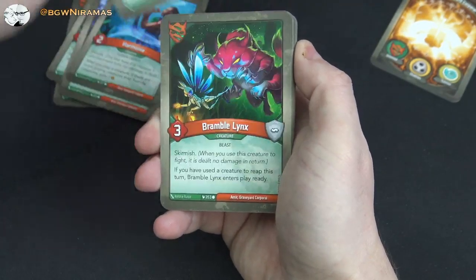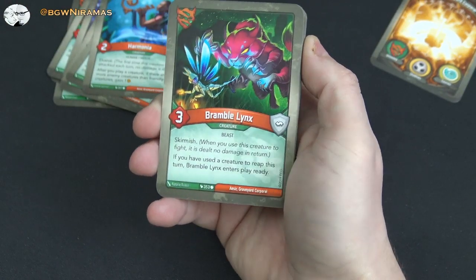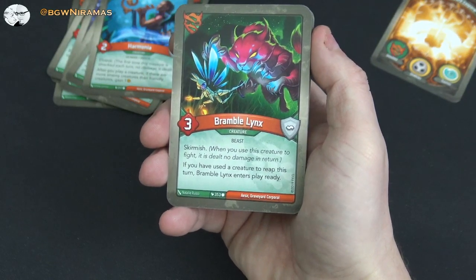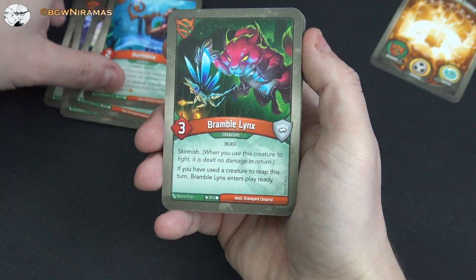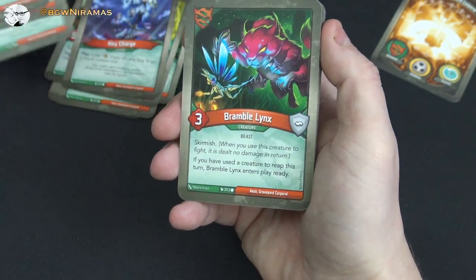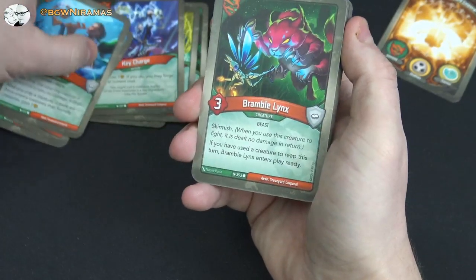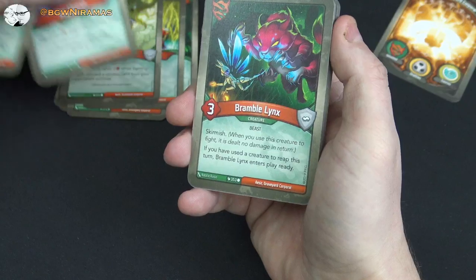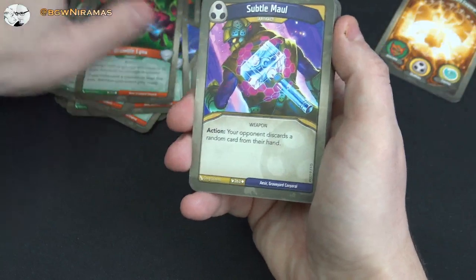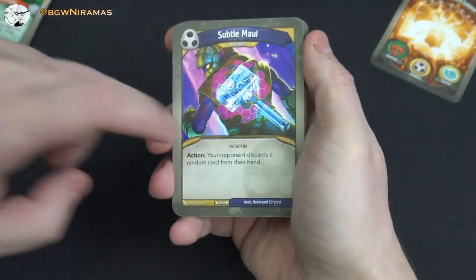Bramble Links, three power, beast, skirmish: if you have used a creature to reap this turn, Bramble Links enters play ready. That's pretty cool and not hard to pull off — if you have anything out, reap with it, he comes in ready, you can reap with him. That's at least two amber, and if you have Murmuk out, you might be able to pull off a key charge.